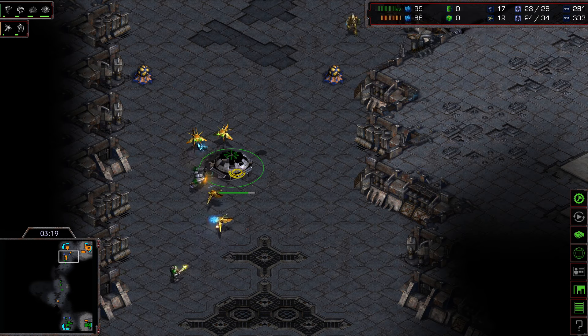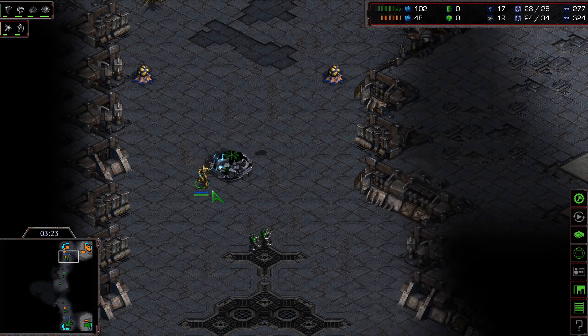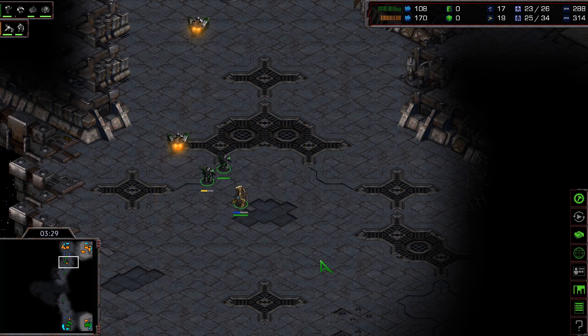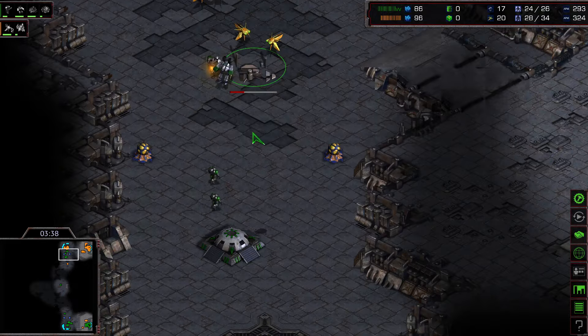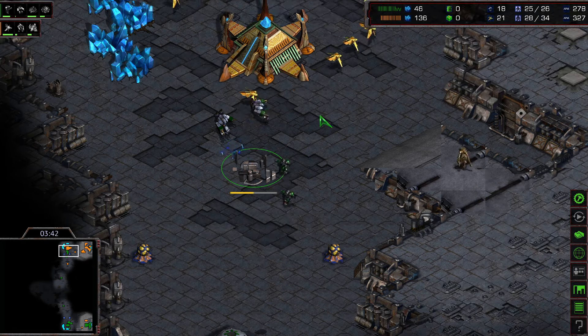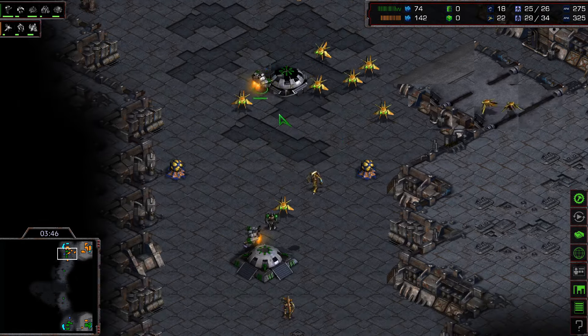The first SCV has been killed and the second SCV is taking quite some damage. A zealot is now on the map trying to snipe the SCV — two SCVs have already fallen for Flash. Reinforcements come in; they really want to finish the bunker, and Flash is finally able to finish it, building yet another bunker in the front.